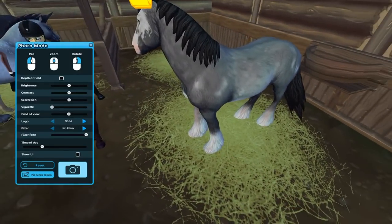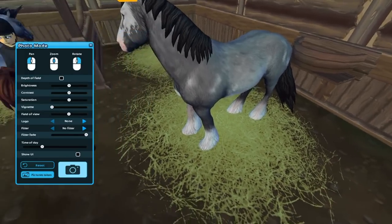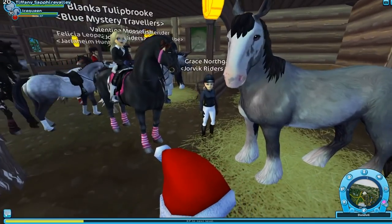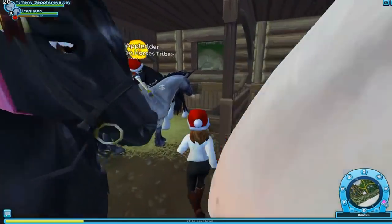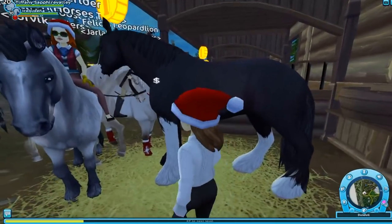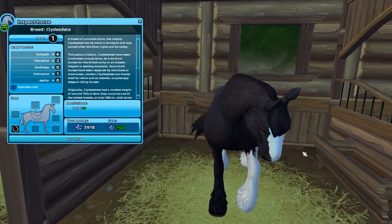I'll just go into photo mode because it's a little easier. Look at the coat — it looks amazing. It has the same type of coat, I think it's similar to the one in Fort Pinta in a way, especially with the face. And then we have this one over here — I think everybody's favorite. It's a black beauty. I love it.